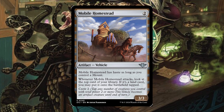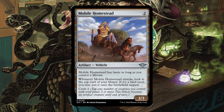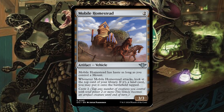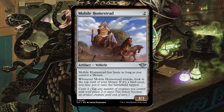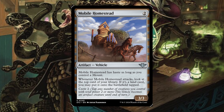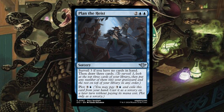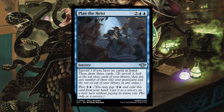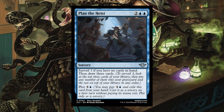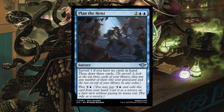Mobile Homestead — two generic artifact vehicle. Mobile Homestead has haste as long as you control a mount. Whenever Mobile Homestead attacks, look at the top card of your library; if it's a land card, you may put it on the battlefield tapped. Crew two. It's an okay early ramp card and colorless, but otherwise not much to say. Plan the Heist — two blue blue sorcery; surveil three, and if you have no cards in hand, draw three cards. You can plot it for three and a blue. I love this card — you can surveil and then draw a bunch of cards, or plot it away to cast for free later when you're out of cards in hand.